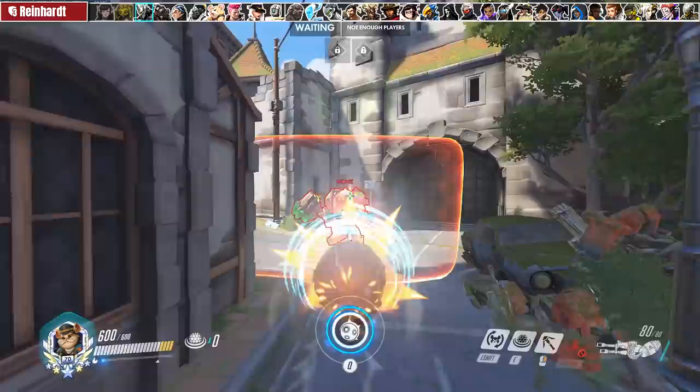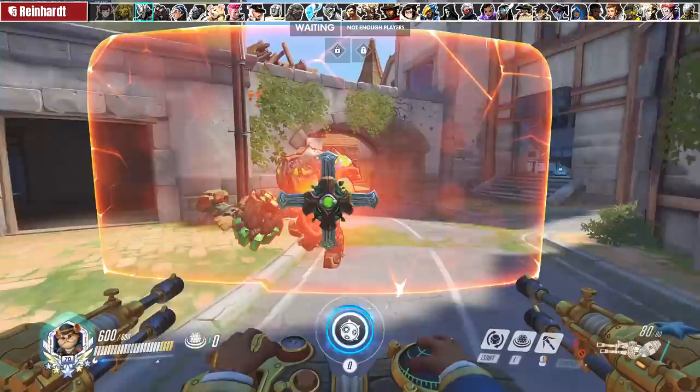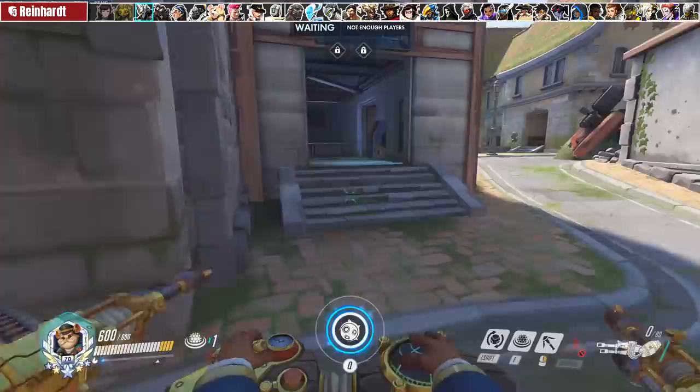Against Ramattra, steadfast makes him harder to bully but it can still be worth booping him away from cover. Additionally if you minefield behind him it could be a free kill since he'll have to back into mines or turn away from your team to clear the field. If his shield is already getting low it could be worth forcing the minefield just because he won't be able to easily sweep them off.